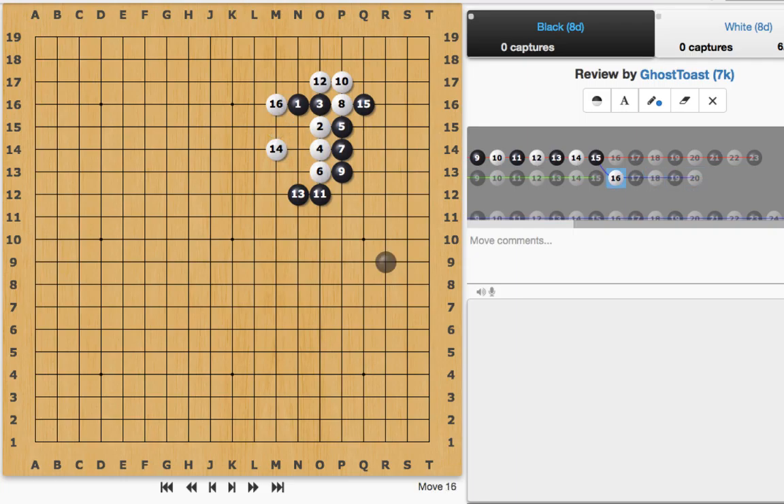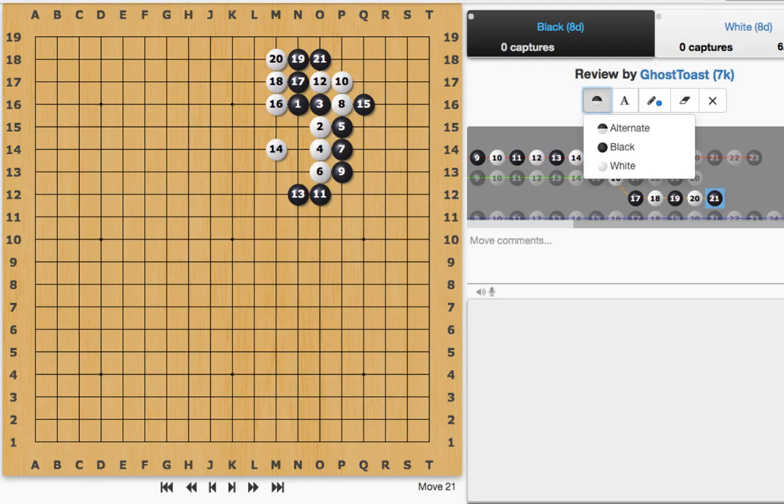Not only that, but if Black tries to run, this is called the Loose Ladder. Note that in order to work, the White pieces at 12, 10, and 8 must have three liberties or more. If we had two liberties, this would not work, as White would then be in Atari.